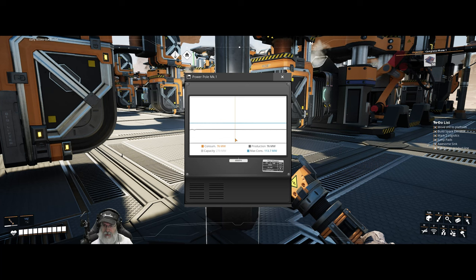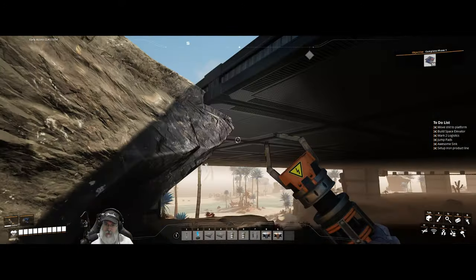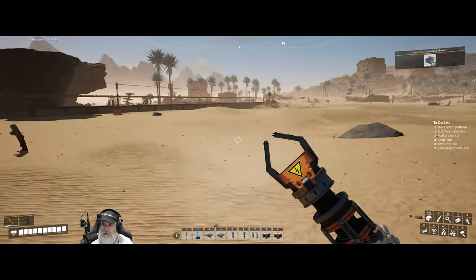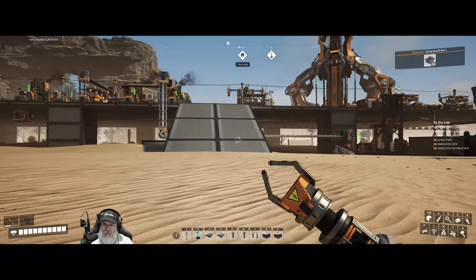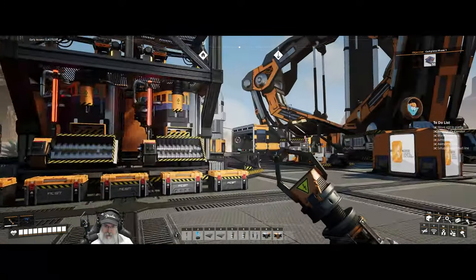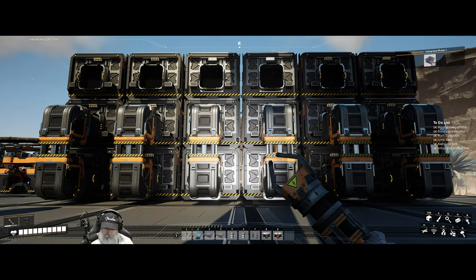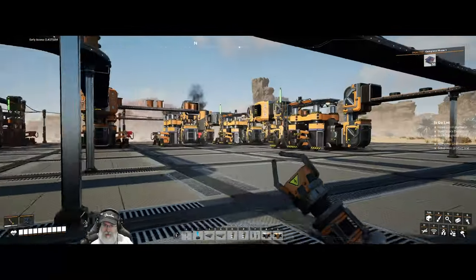That feels great — when you achieve 100% optimal efficiency it means you set it up as best as it could be set up. We have accomplished what I consider the first real big milestone in Satisfactory: getting the space elevator up, the hub set up, the awesome sink and shop, and these six basic resources being produced. I just love getting to this point.